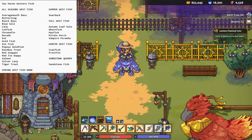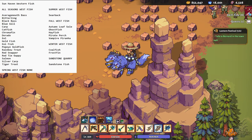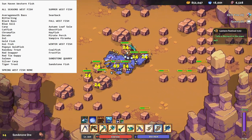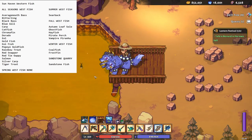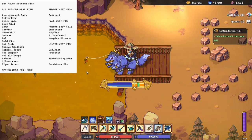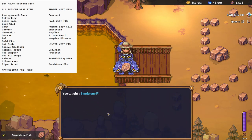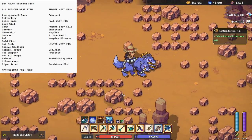This is where you get off the train when you go to Sun Haven — you've got the barracks on your left. We're going to the quarry so I can show you where it is if you're not familiar. Here is the quarry. Keep going all the way to the left and here you are — this is the only place where you can catch sandstone fish. I believe it's the only fish I've ever caught here. You'll need this for one of your Withergate quests to get into Withergate.